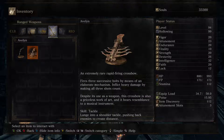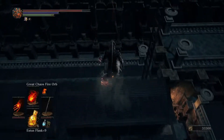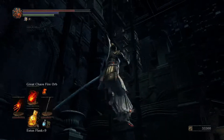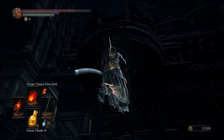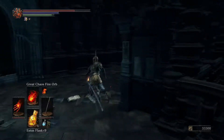The Avalan: a rare rapid-firing crossbow that fires three successive bolts by means of an elaborate mechanism. Despite its use as a weapon, the crossbow is also a priceless piece of art and bears resemblance to a musical instrument - neat. Well there we go - we got the Avalan. Now we can cheese the Nameless King. I say that out of jest, but there is one way to defeat the Nameless King - to do a little bit of a cheese on him.